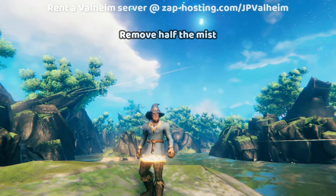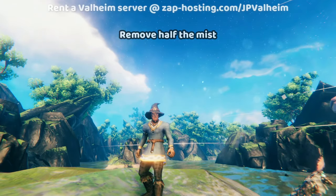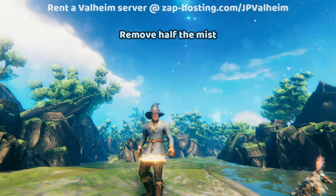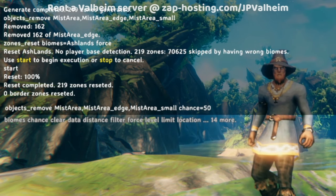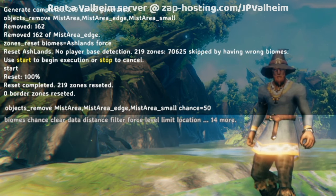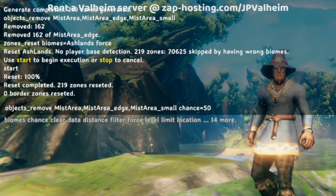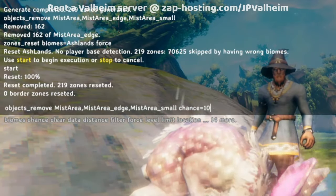Now, as I mentioned, maybe you don't want all of the mist to be gone. In that case, you don't have to get rid of everything. You could just get rid of half the mist, or two-thirds, or one-third, depending on how much you want to modify the experience. Let's say you only want to get rid of half of the mist but still want the rest to stay — it is the Mistlands, after all. In that case, you'd use the same object remove command, except at the very end you would add chance equals 50. If you just wanted to remove a little bit, then you'd do 10. This is where you can control how much of the mist gets removed.